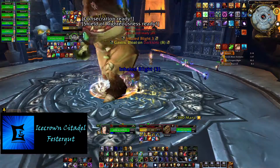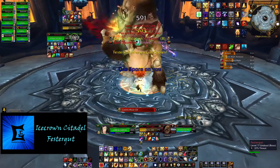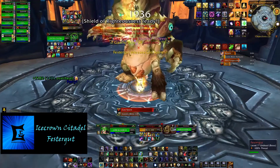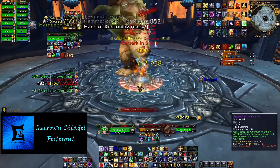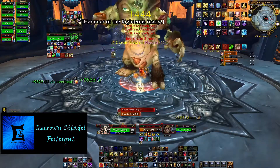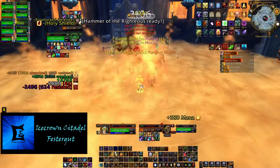Once Inhale Blight reaches 4 stacks, he will use Pungent Blight, which causes massive shadow damage to the entire raid. To survive this shadow damage, the boss will use a Gas Spore on 2 random targets. Once these spores expire, they will leave a debuff on you that will reduce your damage taken from the Inhale Blight. These spores will need to be shared with your raid members by having one expire in the melee group and the other one expire in the ranged group. The ranged should stack for this spore, then immediately go back to spreading out after they expire. You will need to do this a few times before Pungent Blight is cast.